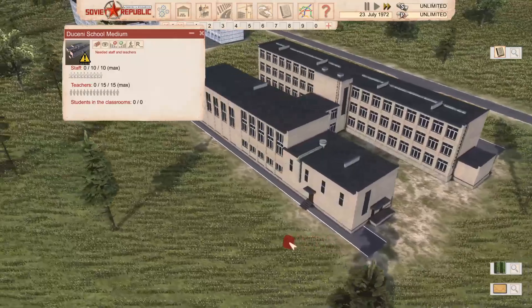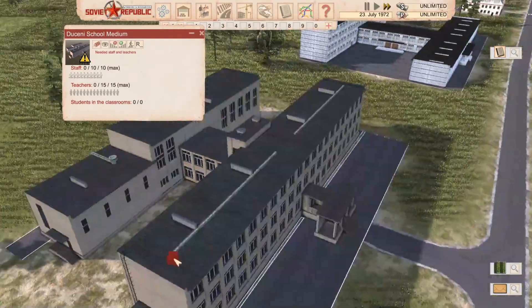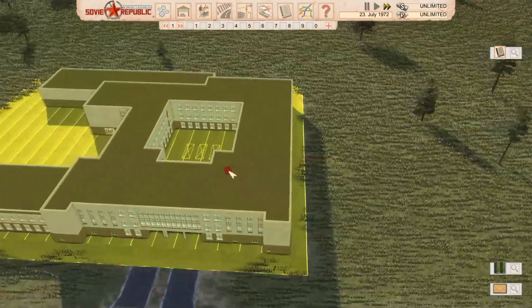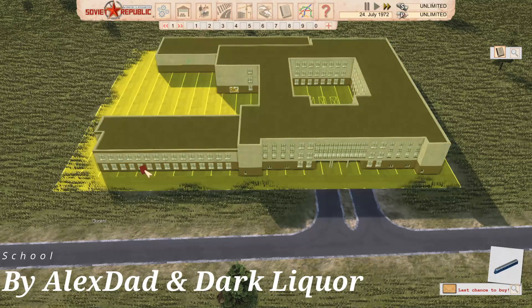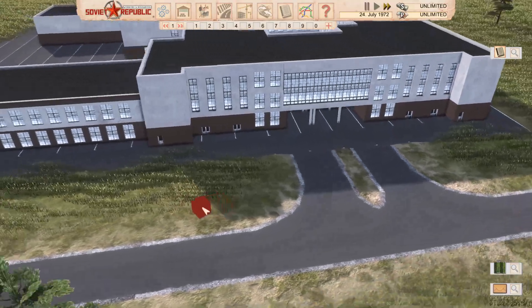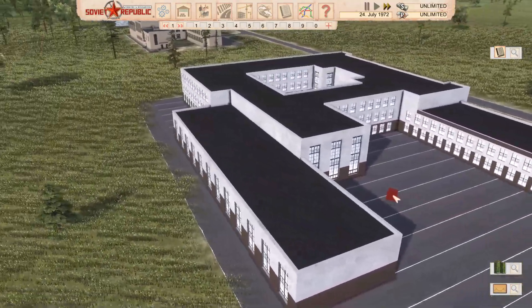I really like the model on this - nice little design, like two different sections with lots of different classrooms. I imagine the bus would stop in this area somewhere. Onto another one moving to the bigger schools - this has 12 staff and 25 teachers. It's quite a cool model with what I'm guessing is where the buses will go. Nice and big - sometimes you need a big footprint, especially with modded residential areas.